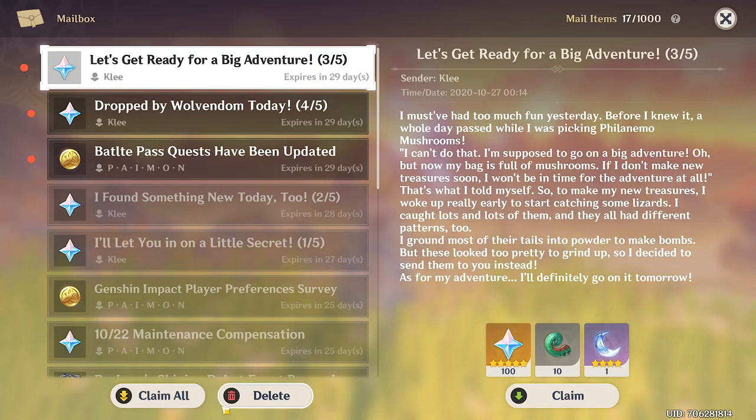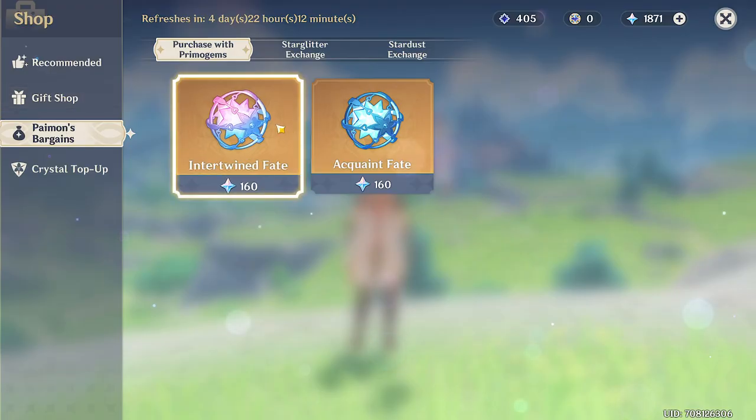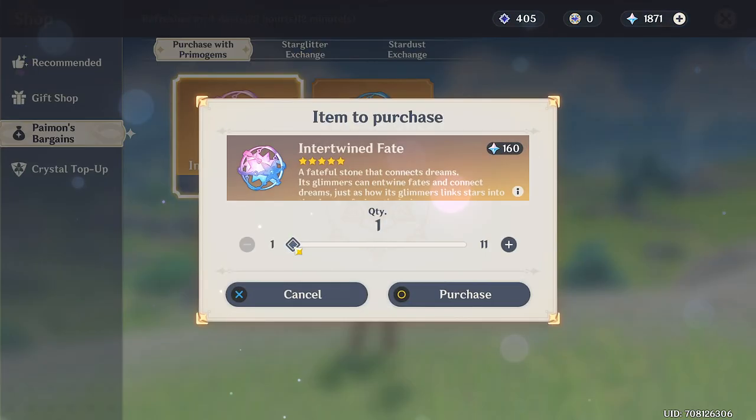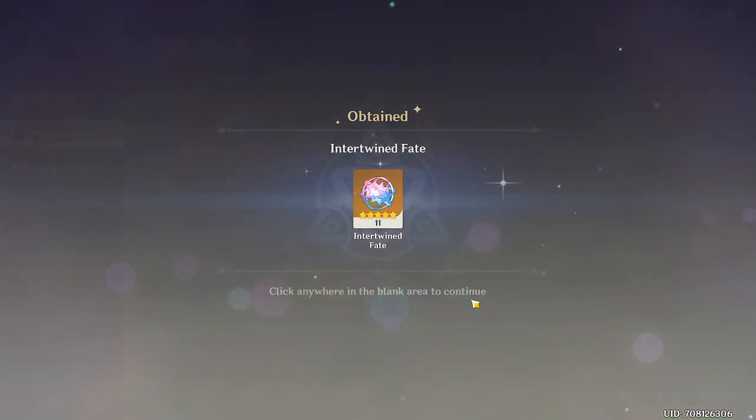As a new player, you especially want to be checking your mail as the game will donate a bunch of Primogems to you for free at the start of the game. Two of the items that you can buy with Primogems are Acquainted Fates — the blue orbs — and Intertwined Fates — the pink-purple orbs — and these open the corresponding booster packs found on the Wish page.